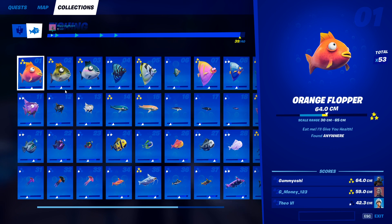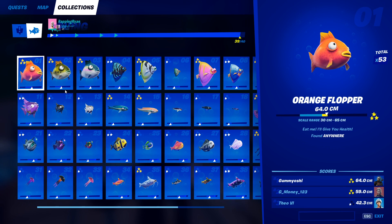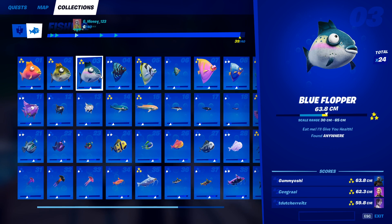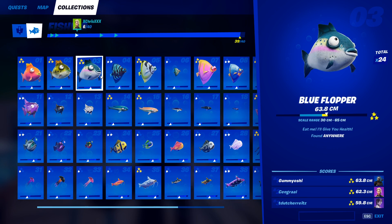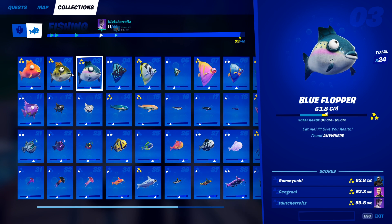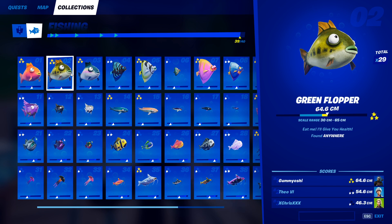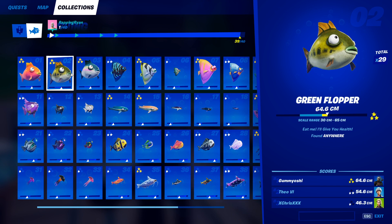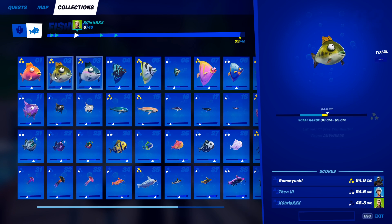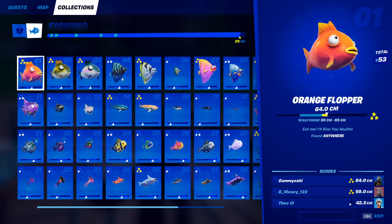The first fish we have is the orange flopper. This is a staple fish and has always been in the game, along with the green and blue flopper. These are all going to go into one category. You can catch these guys literally anywhere — all you need is a basic fishing rod and you will be able to catch these floppers incredibly easy. Just use a basic fishing rod and catch them at a fishing hole.